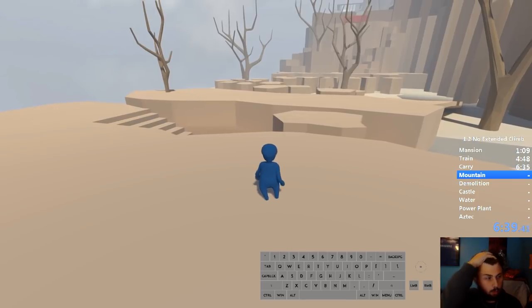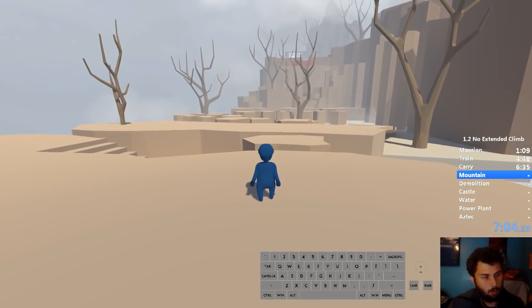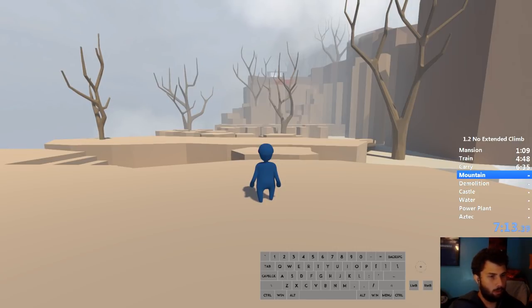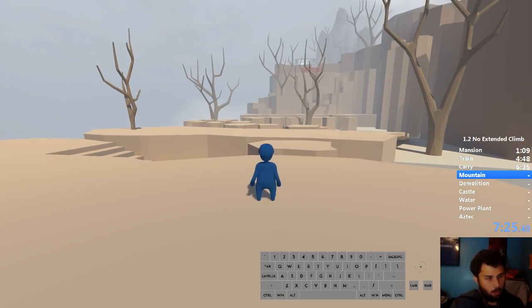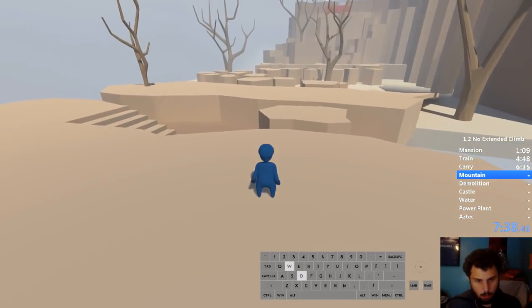This is Mountain - the most straightforward level, but this is the first level where no extended climb and extended climb routes start to deviate. This is a no extended climb tutorial so I'm only showing those routes, but interesting to know that about halfway through is the first time save from doing extended climb over no extended climb. As you can tell from the horizontal layout and lack of obstacles, there's really not too much to speed it up. A lot of this is bunny hopping again, holding two directional keys at once - you just have to get a feel for how far you can jump.